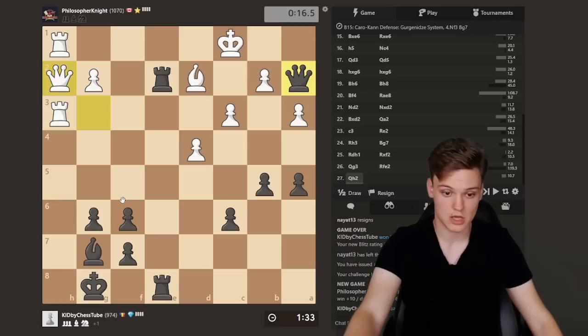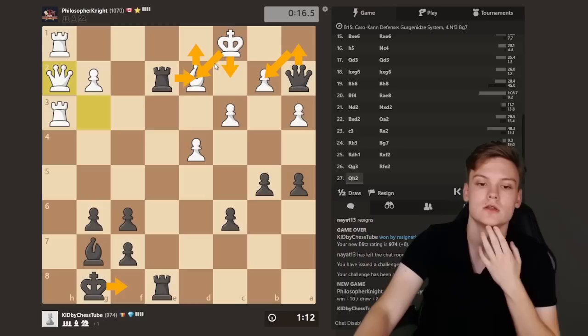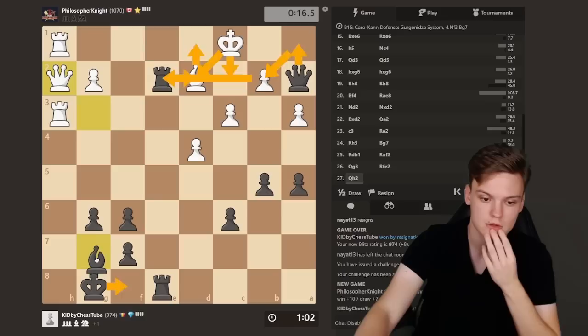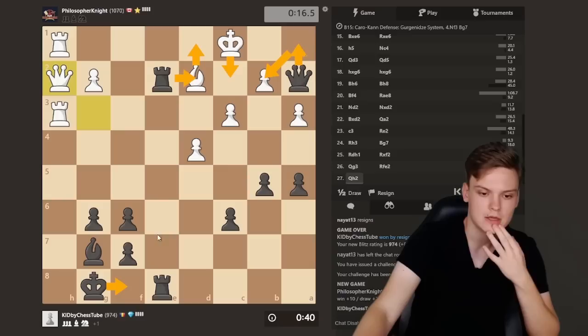What opponent did was actually pretty clever — need to give them credit. But I think still this. Okay, dxc has check, so maybe not easy at all now. How is that variation going? Qb2, Kd1 — I don't like that we have to go into this, but might have nothing better left. That might be the sad truth. Pretty insane that there is no mate that I can find.